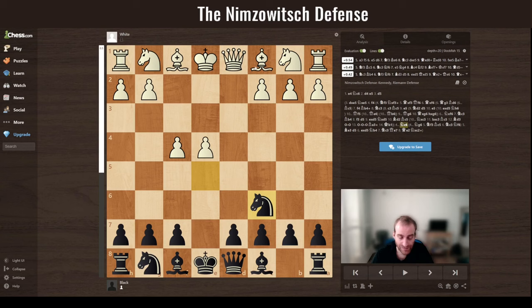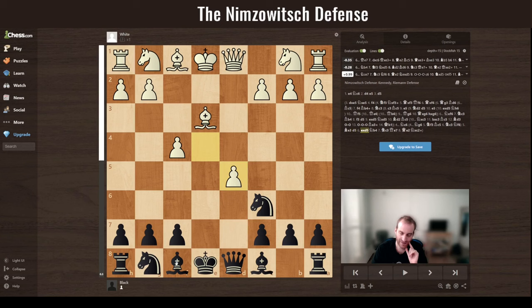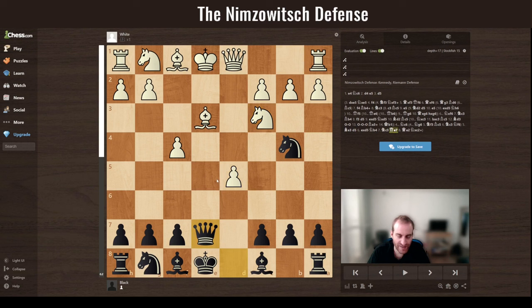White wants to prevent you from conquering the strong diagonal with your bishop and plays Be3, preventing it. Now you have the strong move d5. If he takes, you have the idea of Nb4, attacking there, but more importantly you want to retrieve your pawn. If white wants to protect the pawn, you have the nice idea of Qe7, pinning his bishop to the king. His dark squares are very weak.